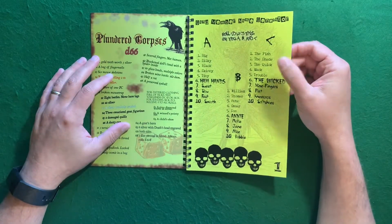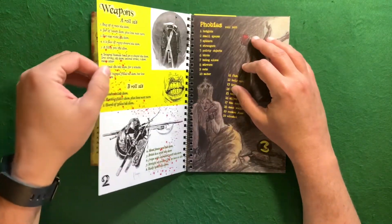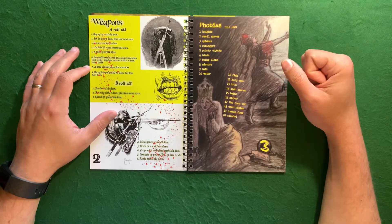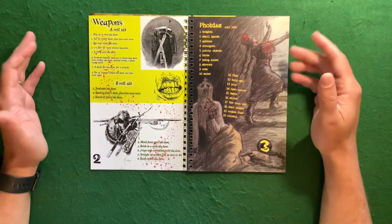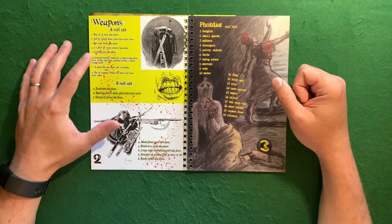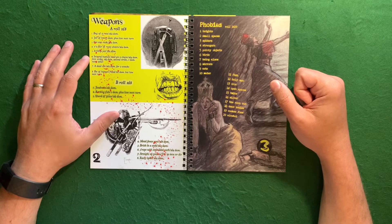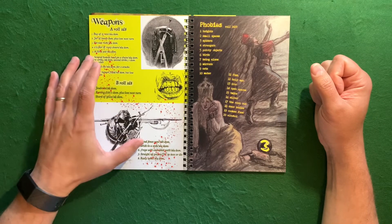We've got some different weapons — you roll a D8. You get a bag of 13 rats that do 1d4 damage. I'm thinking you actually hit people with the bag, because if you let the rats out, they're not going back in. There's a jar of bees — you lose your next turn. Fist-sized rock. A filthy pot. Severed human head on a chain. A jawbone. A shard of glass. A metal fence post.